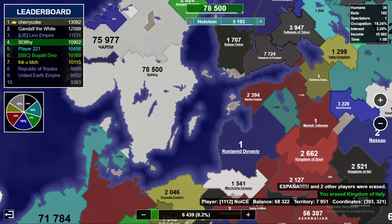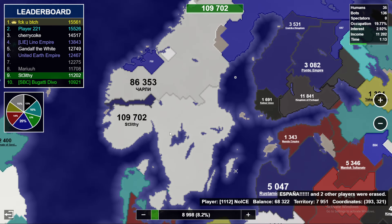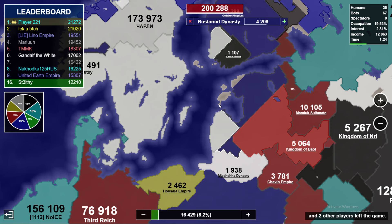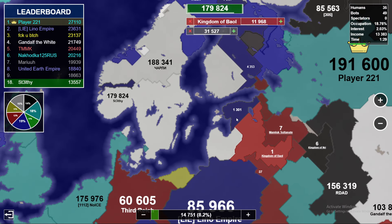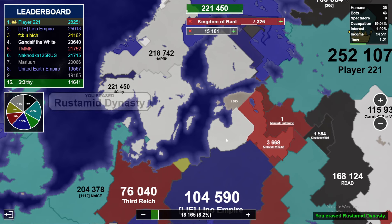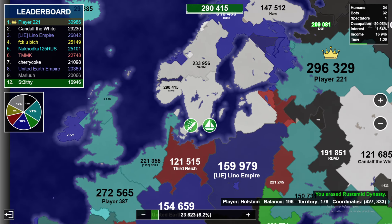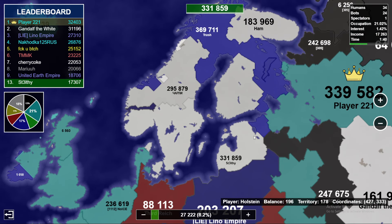I'm gonna take this middle section here and finish off these AIs around here - that guy's at 60,000. Let's get a boat over here and go to blue as well. We're gonna get a good chunk of this blue here, this is actually very nice. We can get up here, we can attack red, and we can attack blue here as well. Wow, this is really good for us, we're in a good position here.